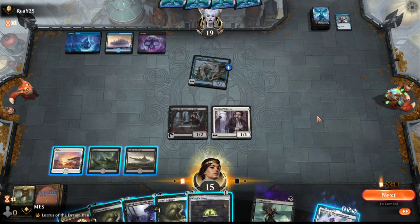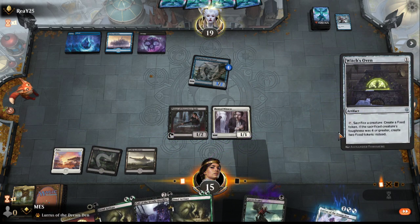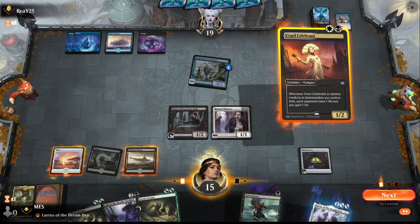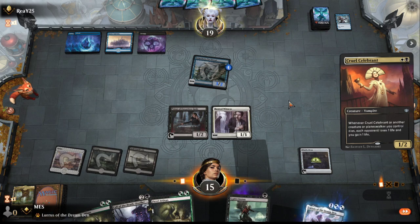It's rough that we cannot cast two relevant spells. I can bait them with the Witch's Oven, I guess. They smartly did not counter. I guess the way I tapped, I can only cast Cruel Celebrant, so let's do that. I expect a counterspell, which is actually fine - it's not our best card right now.